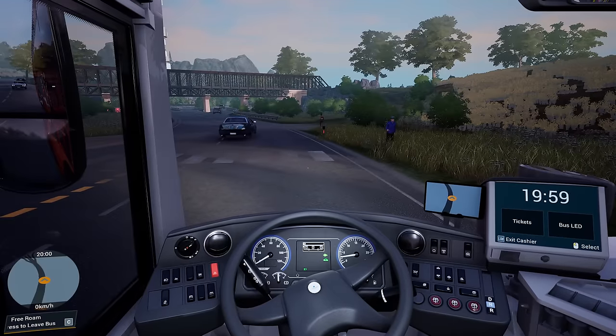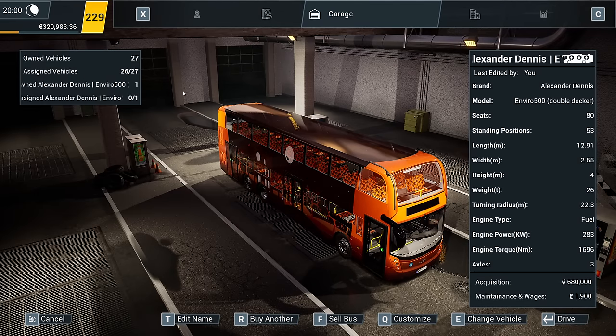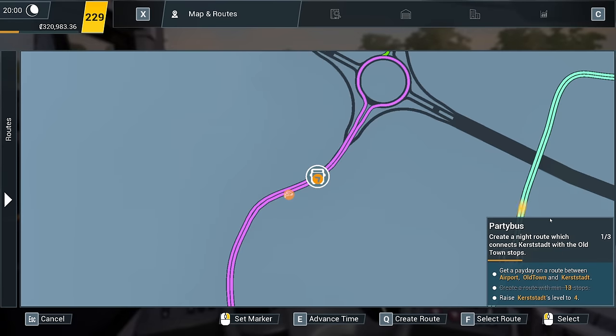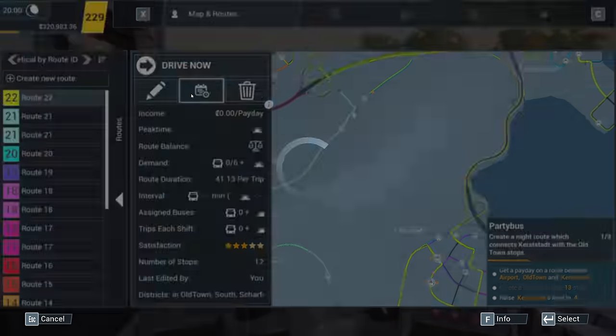There's a couple of nice quirky little liveries in there, so it's definitely worth having a download. While it's Halloween - well it's not Halloween until Monday, but it's the end of October. Now we are going to be driving the route we did last time, get a payday on a route between Airport, Old Town and Kerstadt. And of course we need to raise Kerstadt's level to level four.